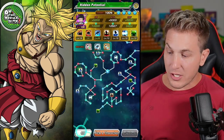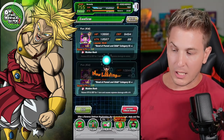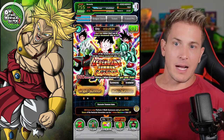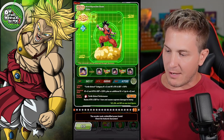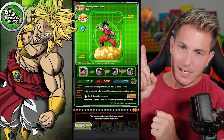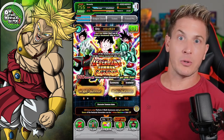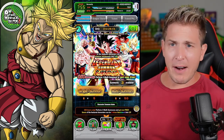Baby Pan is actually a really good support unit — typically does her job and dodges when she's supposed to, unlike AGL Califla, who nine times out of ten will not dodge when you need her to. She fails at the job description miserably, and it's quite irritating when she's the reason you lose a battle. Anyway, we might go back to that banner since I still need Zamasu and Ella Cooler, but today we're going after the brand new AGL Goku unit. If you enjoy my content, make sure you subscribe and click the notification bell.